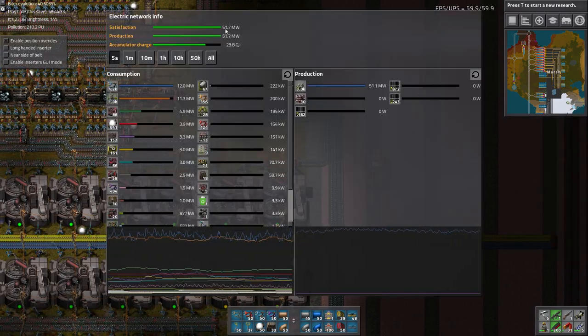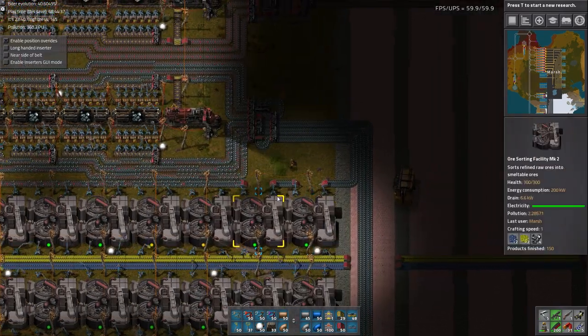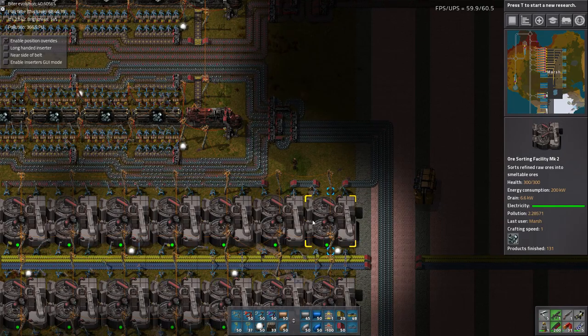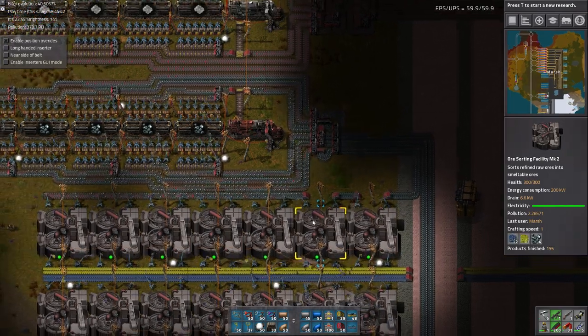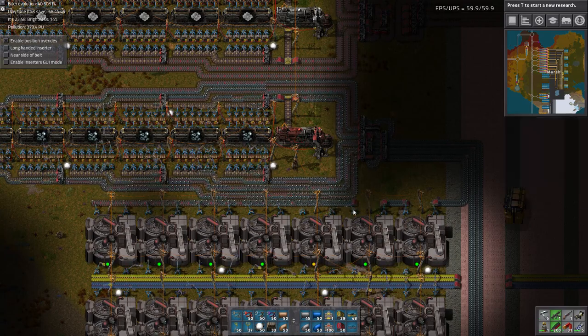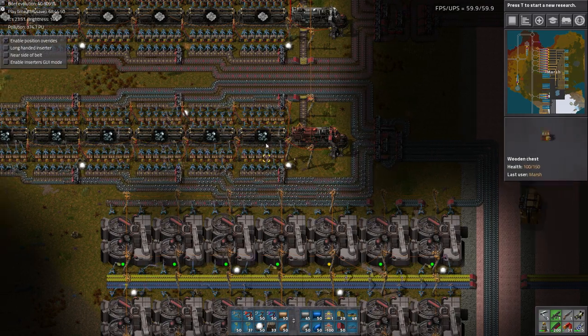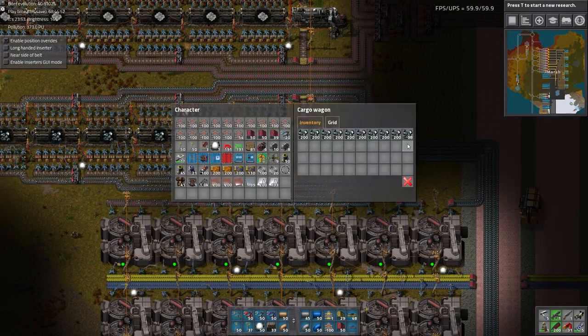That's just so much iron — triple the capacity of our iron output right now. And even just running these couple machines, it's consuming a ton of power. We're probably going to need like ten times as many solar panels by the time all this stuff is built. And considering how much time that's going to take, maybe we should get started on it soon. Trains are filling up quickly.